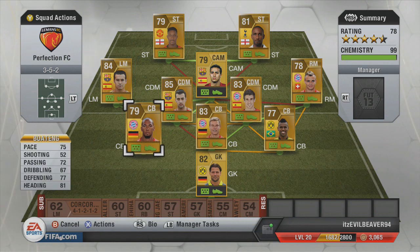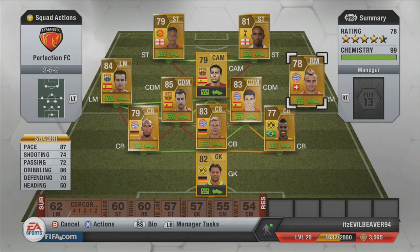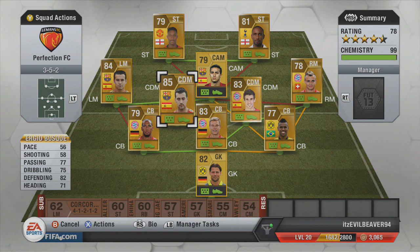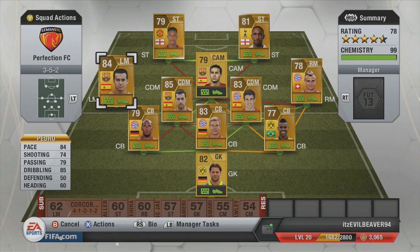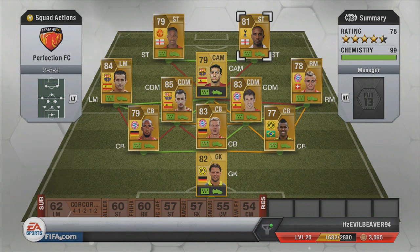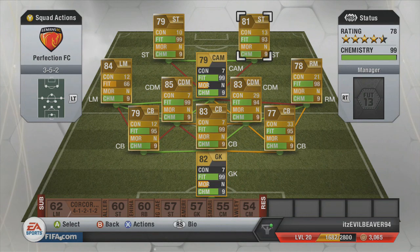Here we'll go through the team now. In goal we've got Weidenfeller from Dortmund. Centre-backs: Felipe Santana, Bas Stuber, and Boateng — a really strong defence. Then I went for Shaqiri, Xavi Martinez, Busquets — as much as I don't really like him in real life — Pedro as I've already mentioned, Thiago in attacking mid because he's actually quite a good player on this game and very cheap. Up front we've got the English duo, Welbeck and Jermaine Defoe. Everyone gets nine chemistry; I just need to apply a few fitness cards.